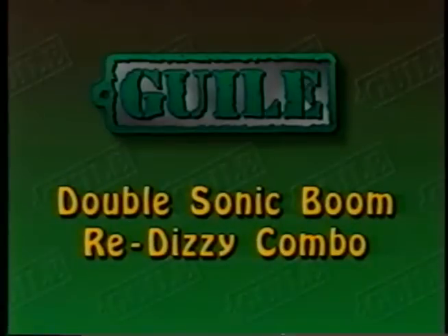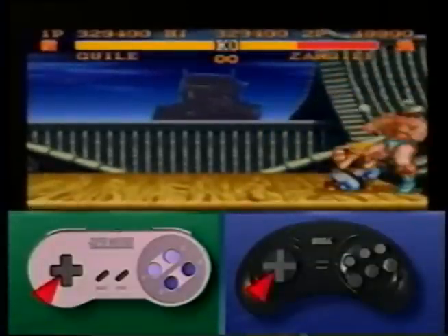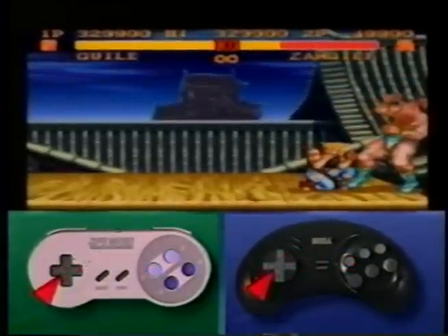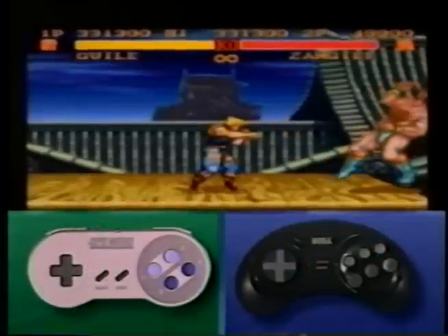James is a resident Street Fighter 2 expert with a never-before-seen re-dizzy combo called Guile's double sonic boom re-dizzy. When you've got your opponent dizzy in a corner, walk up as close as possible and crouch right next to him and charge. Then hit him with a low jab, a jab sonic boom, then immediately charge up for the next sonic boom while you hit them with a standing fierce uppercut. Follow that with a fierce sonic boom and finish with a fierce backhand.